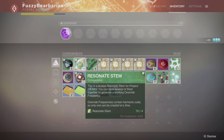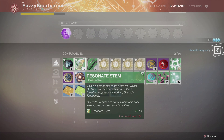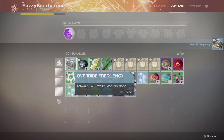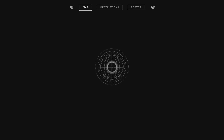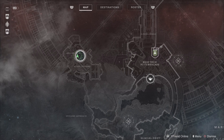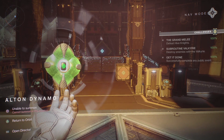What I was doing is combining my resonant stems while standing in the wrong place. Where you are located when you combine your stems matters. While at first glance it all seems like RNG, it isn't — there is a definite weighting applied to the override frequency you're likely to get, and that is based on the location you're at when you combine. The moment I realized this, I started combining my stems in different areas, and after that it didn't take long to get the final override frequency I needed.